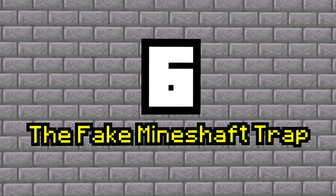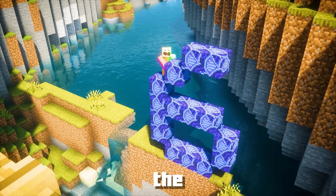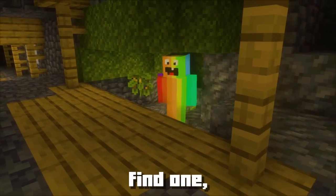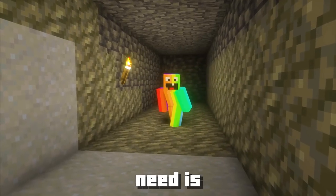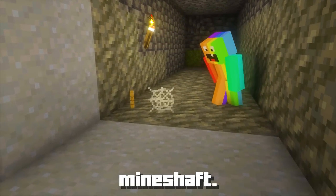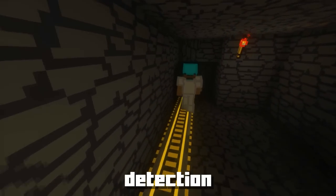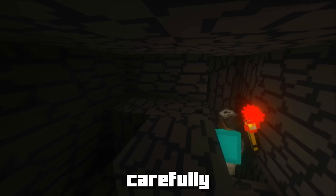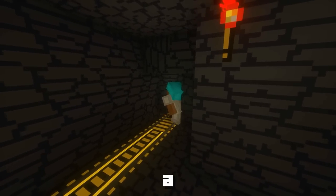Number 6: The Fake Mineshaft Trap. This one's really sneaky, so pay attention. The challenge lies in finding a mineshaft, but if you can't find one, quickly creating your own will do the trick — your friends won't know the difference. All you need is some oak wood, fences, and a few cobwebs to create the illusion of a real mineshaft. Once you've set up your mineshaft, add the surprise element: get a detection rail and place it strategically inside the wall. Behind the wall, carefully hide some redstone and a redstone torch, creating a secret pathway leading up to a dispenser.